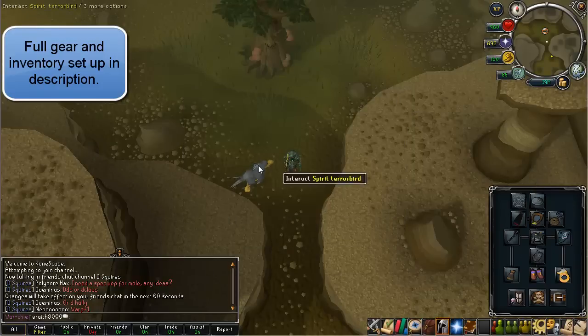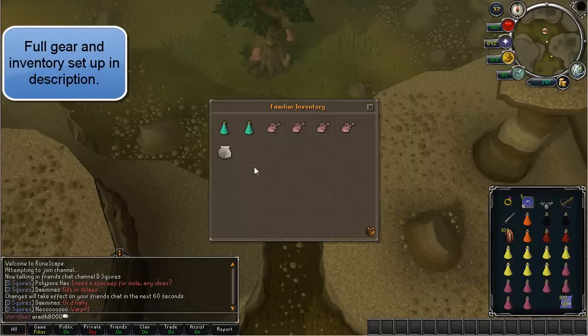In my Familiar I basically have just stuff for getting kill count — a few prayer potions. I do recommend praying during kill count, and I'll go over kill count in a second. But also just a little bit of food to heal up after I overload, and of course my Unicorn Pouch.